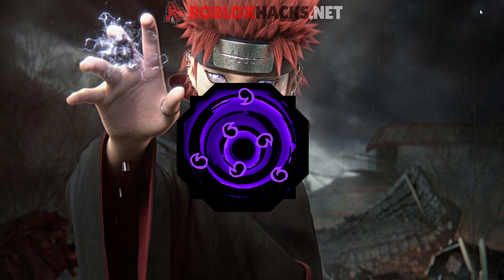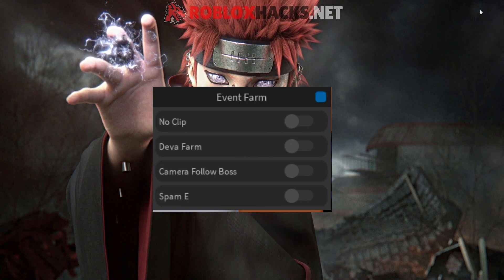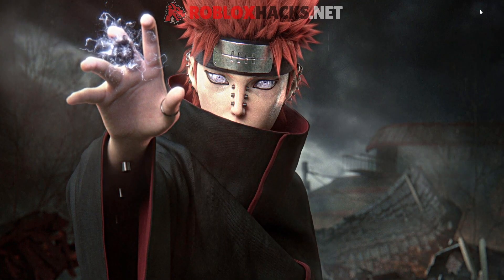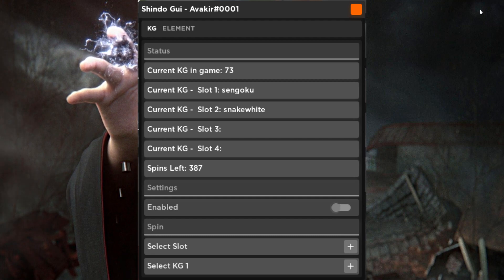The first bloodline, the D.Va Rengoku, you can get by killing the D.Va boss. We have a script for auto farming the boss made by Keshe, so go check that out. The other bloodline, D.Va Sengoku, you can get by spinning. We have an infinite spin script which allows you to get any bloodline you want without losing any spins, which is really OP.